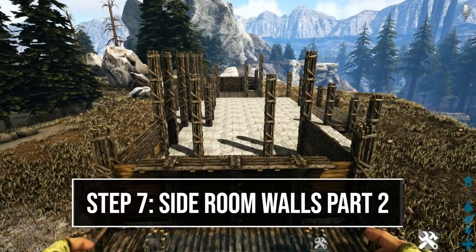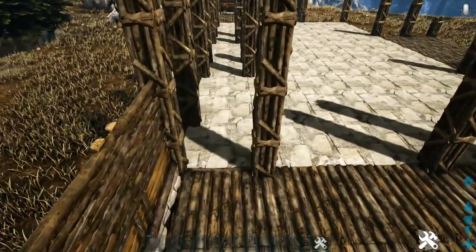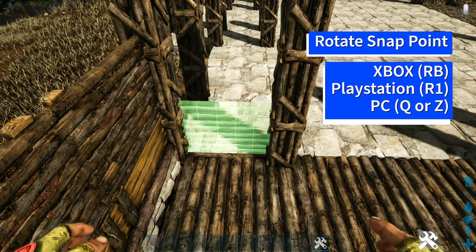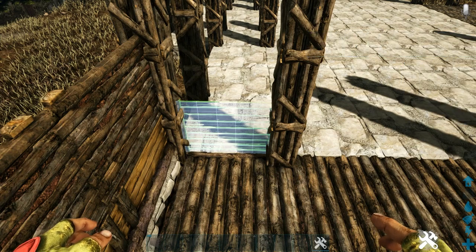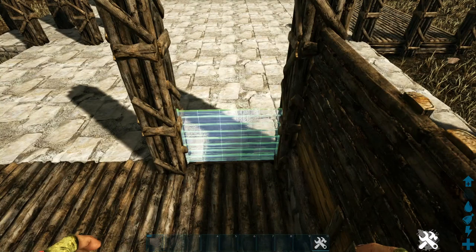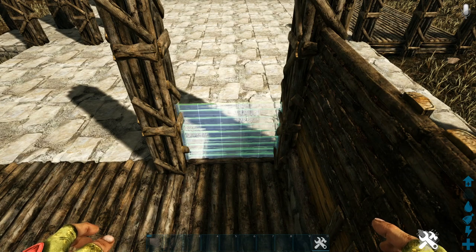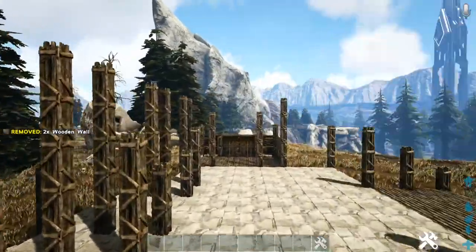Finish the first level by building interior walls. Come between the two pillars, get out a wooden wall, rotate the snap point to find the light blue snap point that is behind the wooden fence foundation, and place it down. Add another one on top and do the same on the other side — making sure you're getting the one behind the fence foundation, not on top of it. Then head to the other side and repeat.